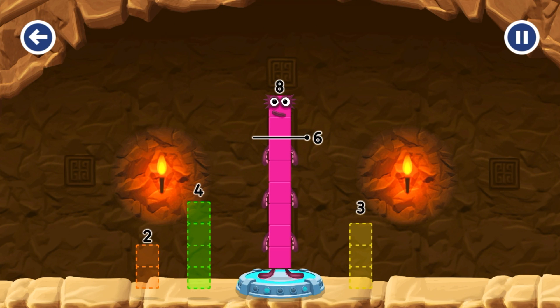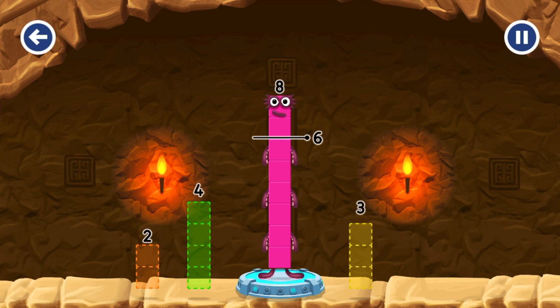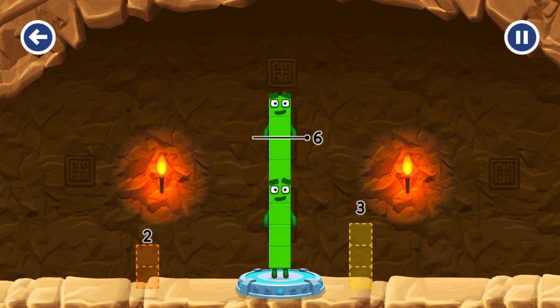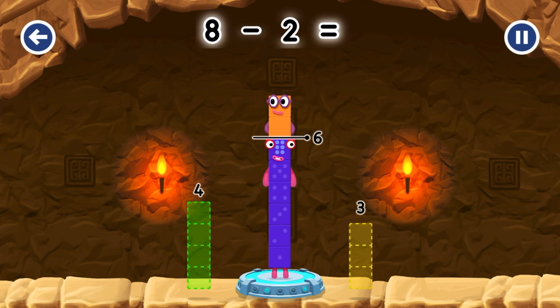8 number blocks away from 8 to leave 6. Try a smaller number. You cracked it! 8 minus 2 equals 6.